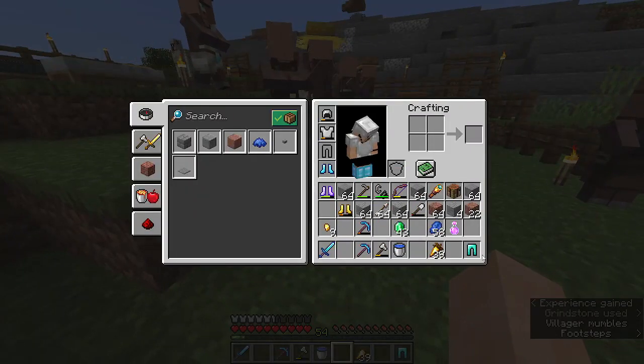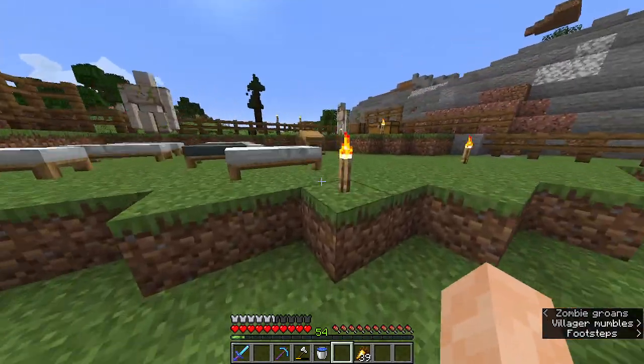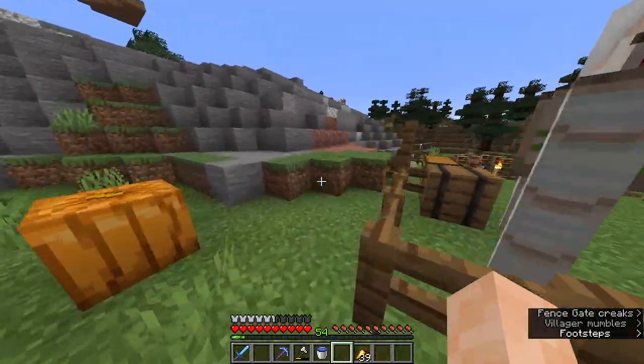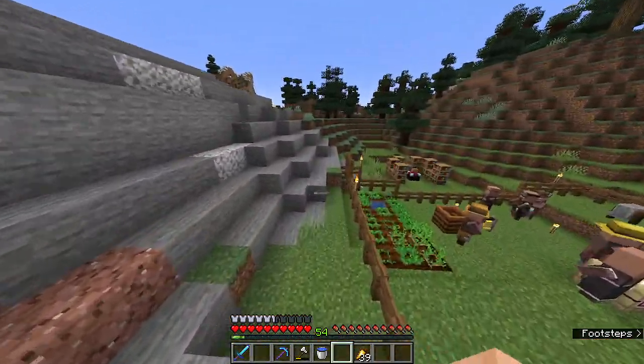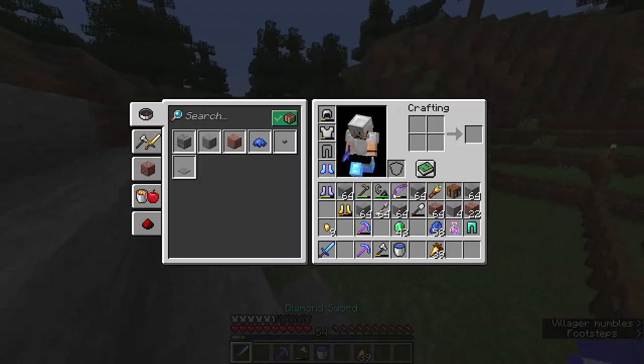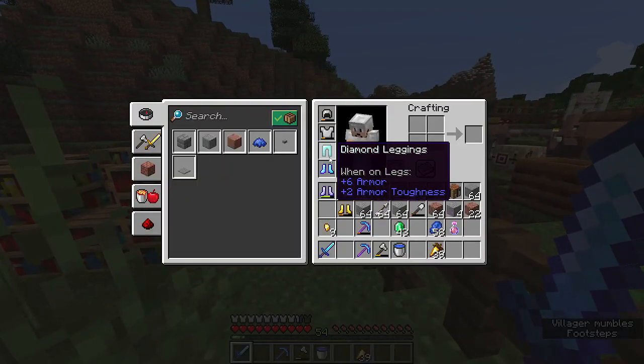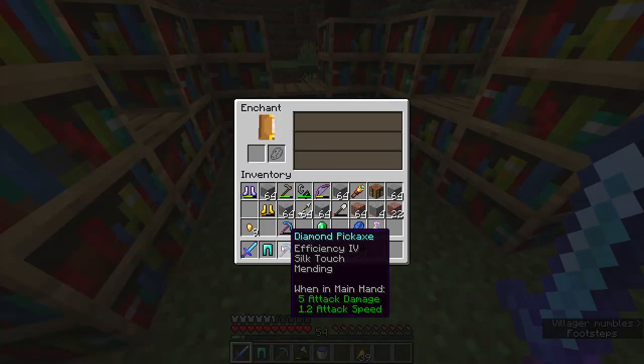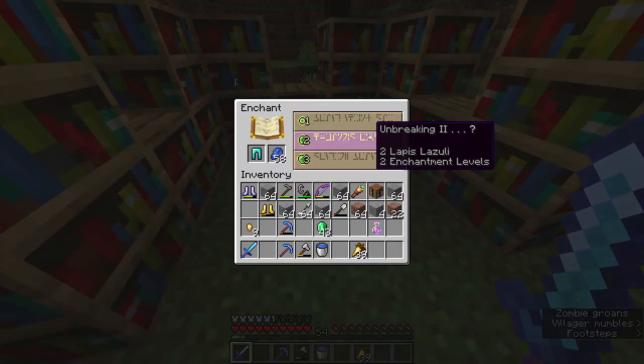It's not a good enchantment. Fire Protection is good, but it's not good for a full set of armor — it's not my preferred armor. But no worries, we have an enchantment table right here so we can choose something else. Let's see what we got — Protection 3, Unbreaking 3. I actually got that. That's a little bit better.